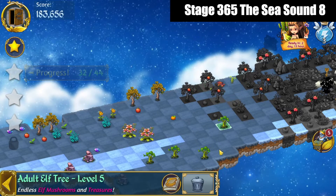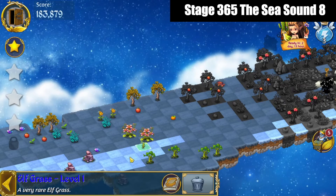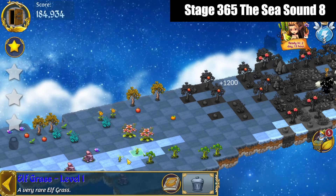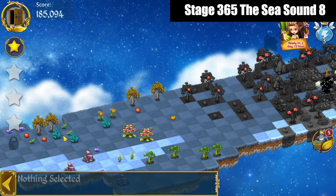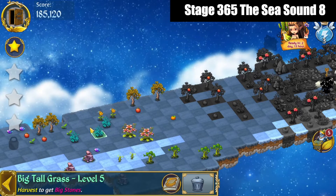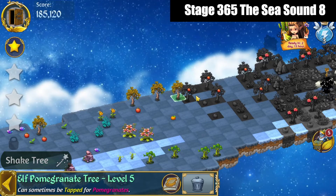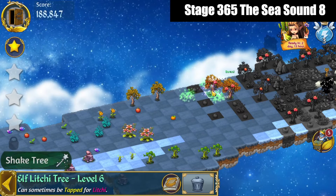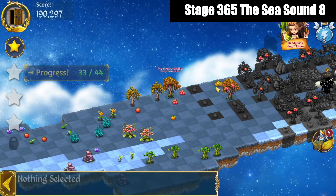Bring those down, keep an eye on them. That Elf Grass is just a bonus. Here's another Elf Grass we'll bring out. We're going to 5 merge these pomegranate trees.